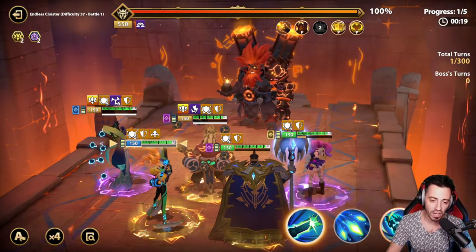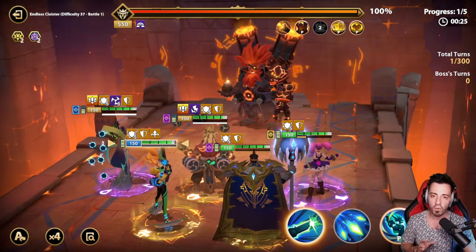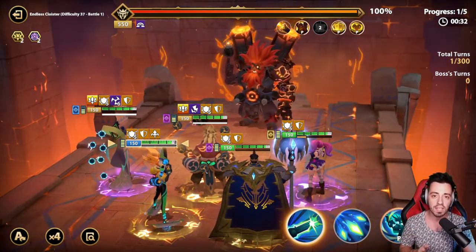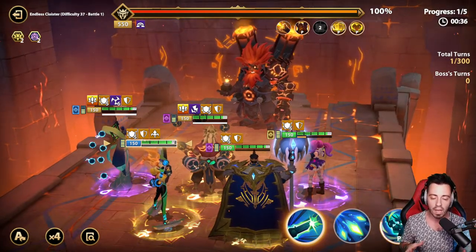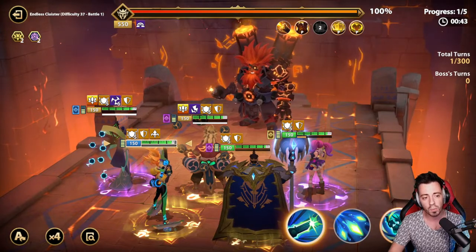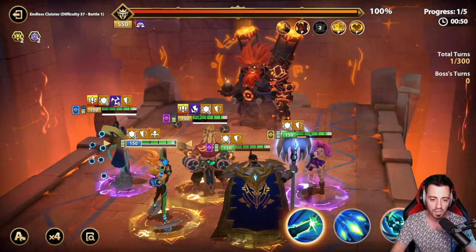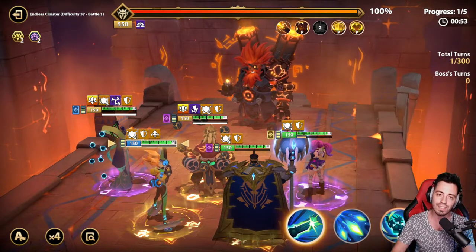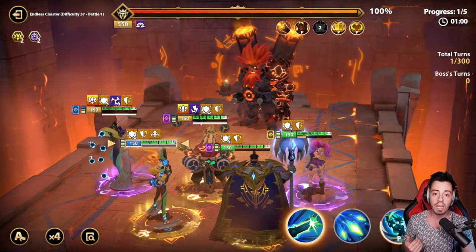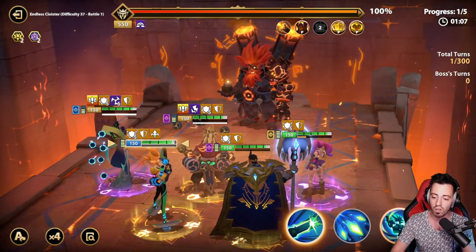What's going on everyone, welcome back to the channel. Today I wanted to try something fun in the Endless Cloister. I tried many things with different teams and found one that might be really interesting. You have Indra and Yanmu inside of it, but you can replace them with two other units if you don't have them — you'll just have a bit less damage and won't be able to deal with high difficulty stages.